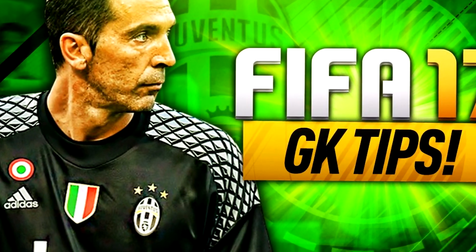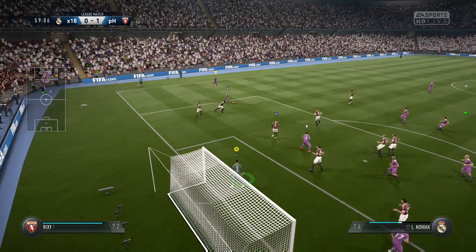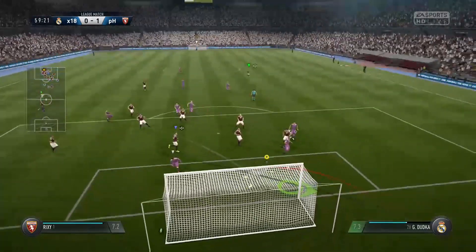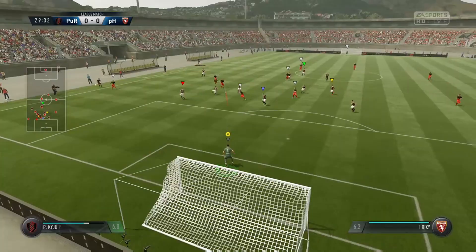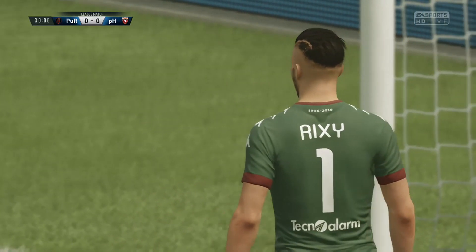Hey, what's going on goalkeepers and welcome back to pro clubs goalkeeper tips. Today I'm going to be covering the basics of positioning. A lot of people seem to be having troubles with where they should be positioned in certain shot situations. Basically, you want to be holding LB whenever you get the circle at your player's feet — that is the recommended position you want to be at.